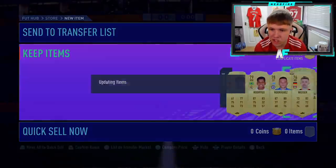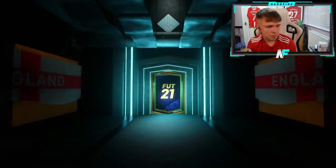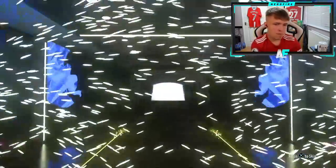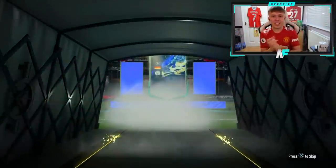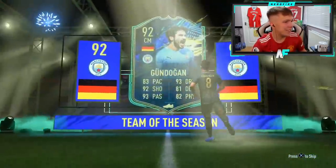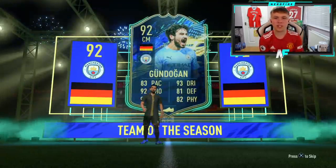Don't open prime goal player packs — not a single walkout. We'll do seven of these — if I get a blue, I'll open all of them. Walkout — blue! Can it be a prem? Germany — Gundogan! Yes! We've got a prem TOTS! Oh let's go! TOTS Gundogan — let's go! I'll take that. That's our first prem TOTS!